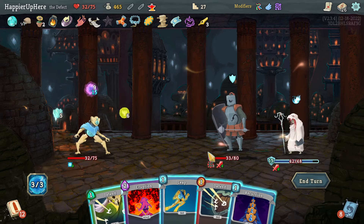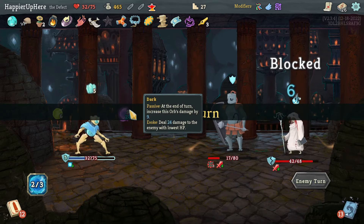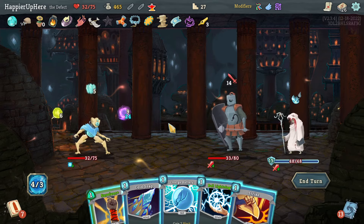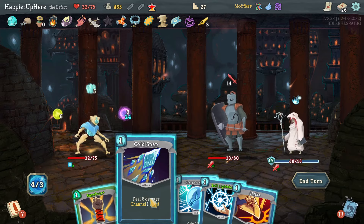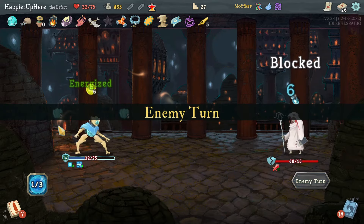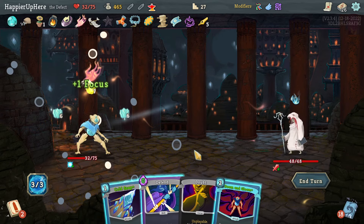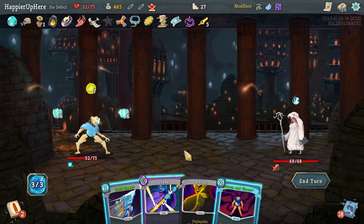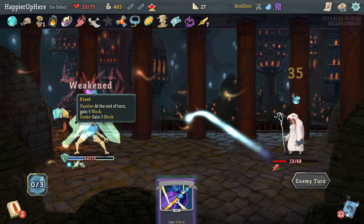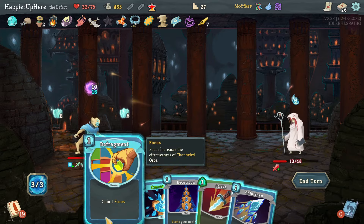I don't think I'll do Eruption here — I'll do Recursion. A little dangerous but fine. Now I'll Wait; I'll just have one Frost Orb though, which is unfortunate. Actually let's do Cold Snap, Strike, Charge Battery so I get another Frost Orb and then wait for the Dark Orb. Then Defragment, Doom and Gloom, and Cold Snap — beautiful. Now I have two Frost Orbs, 12 block every turn, and the Dark Orb will grow slowly.